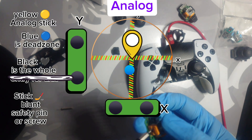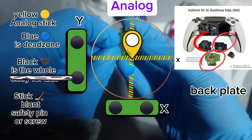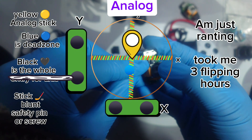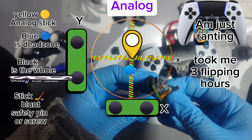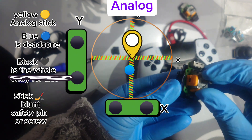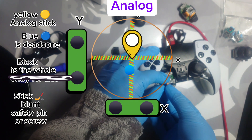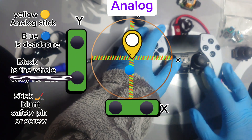Coming back to why I didn't screw the back to the board — it's because you need the top capsule part to connect it. The most annoying part — forget about the X-axis and Y-axis — I had to keep pulling the modules in and out because the safety pin, bobby pin, or screw just wouldn't work. You can't bend the metal in. I had to keep pulling the modules in and out just to do the Y-axis. It took me forever.